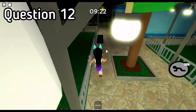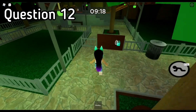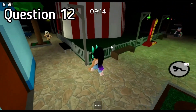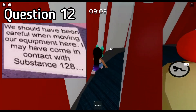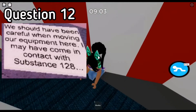Now Question 12, the last question — have you been getting them right? The question was what is the scientific name of the potion that infected everyone, and the answer is Substance 128. This is shown in Chapter 12 Plant, on a note that was in one of the potions rooms.